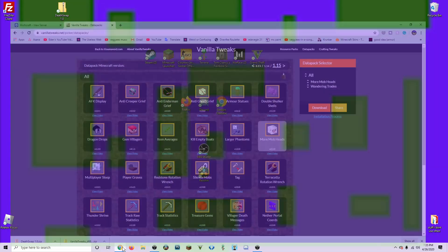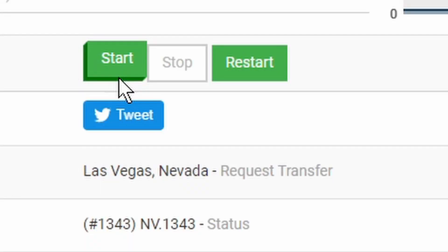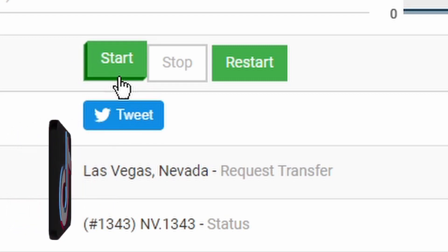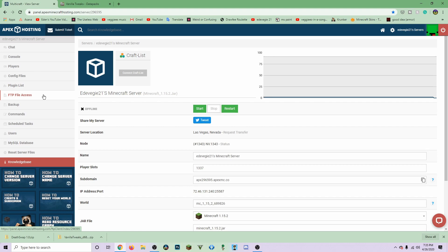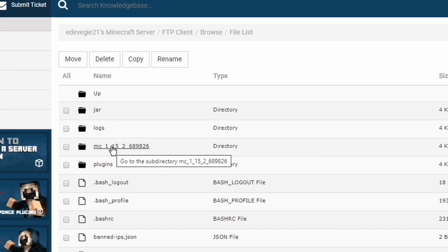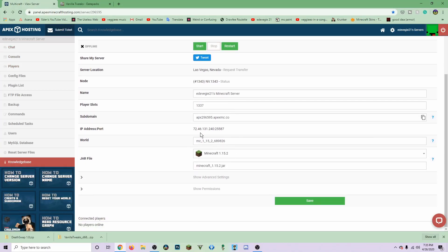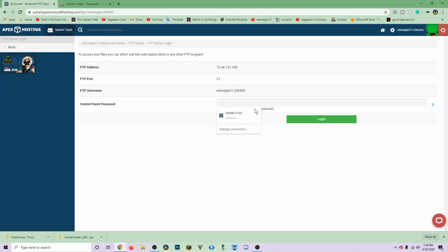Never close down Minecraft like that — bad idea. Go to your Multicraft page where you buy a server and log in. Make sure your server is stopped, which will make the Start button light up green — normally the Stop button will be red. Once it's stopped, go to FTP File Access on the side and click on that. Put in your password and log in. You'll see all your files. Go to your world — you can tell which world it is by checking the world name shown on your server panel.